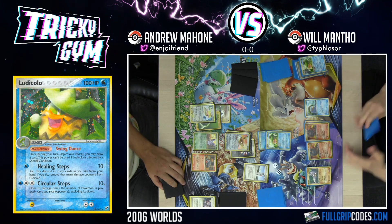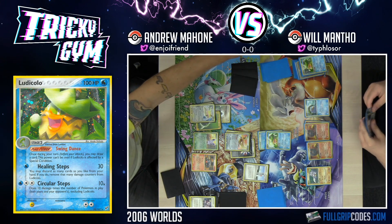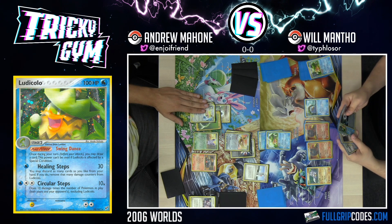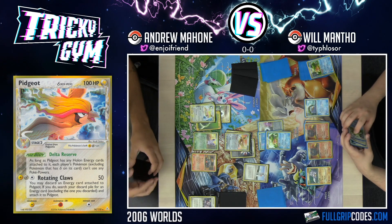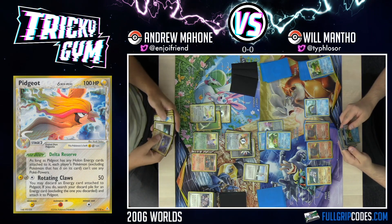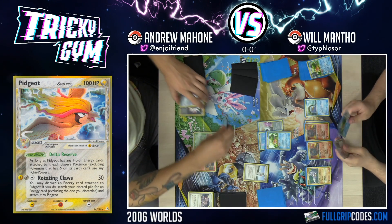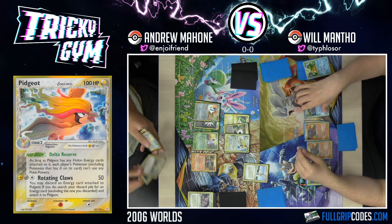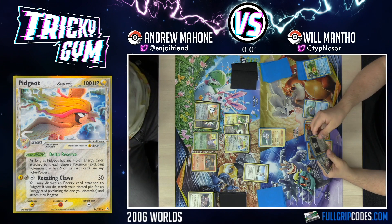Promote, draw. This hand's pretty bad. Now, because of my Pidgeot in play, Will cannot do his Smooth Over shenanigans anymore — unless he's got a stadium in his four-card hand. Attach energy there, and I will Healing Steps for 30. I'm going to draw — I think you're done, Will. Got the Electrode. Free retreat. And now we're going in with Pidgeot. Rotating Claws — one-hit KO on the Ludicolo! Absolute insanity, moving down to two prizes.